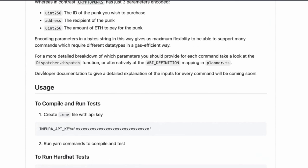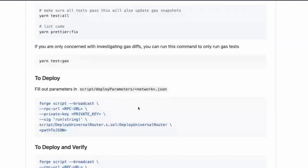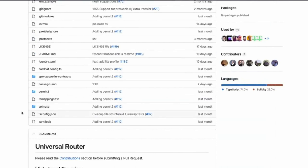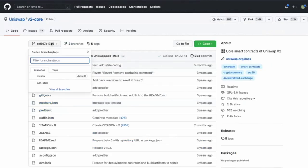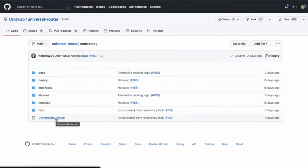Detailed documentation for the inputs for every command will be coming soon. It's quite interesting that their libraries are just out in the wild. Should we look at the Universal Router or Commands.sol first? Let's do Commands.sol because then we can know what's going into the command. It just calls the library — you can call CommandTypeMask and it gives you the five-bit bytes1 command, so you can see the names and don't have to remember the hex.